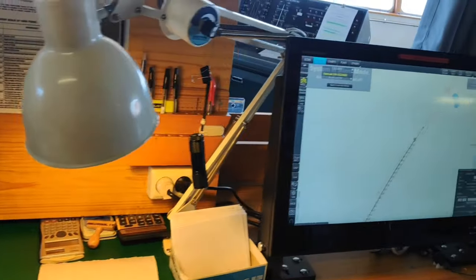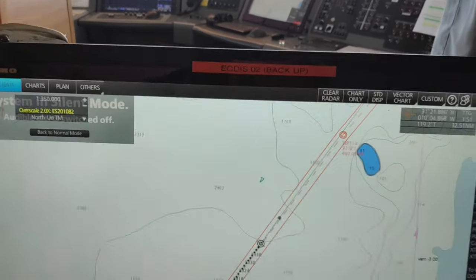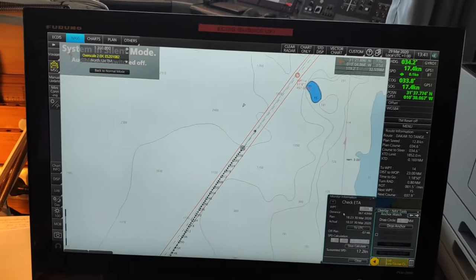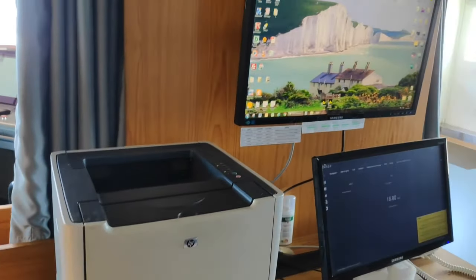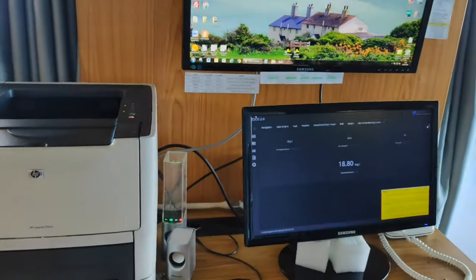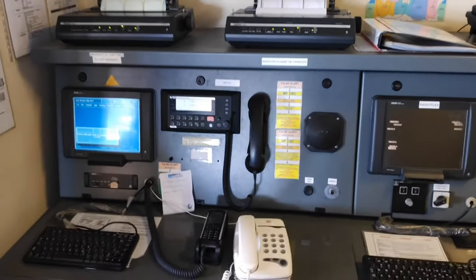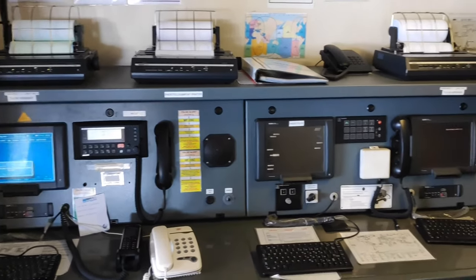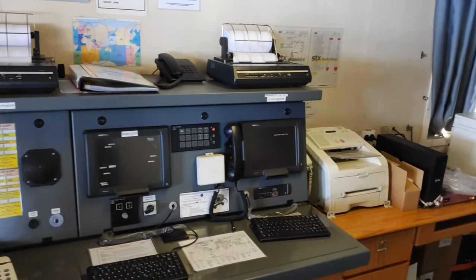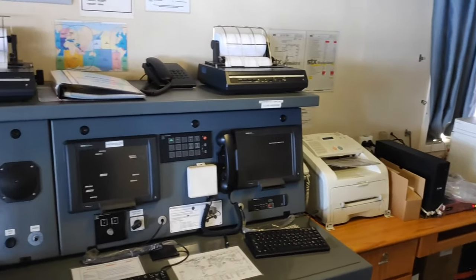This is another ECDIS — backup ECDIS. And here is the GMDSS console — the SS equipment console. Everything in this station is what we have to use for distress communication. The others are just normal computers and a printer for display purposes.